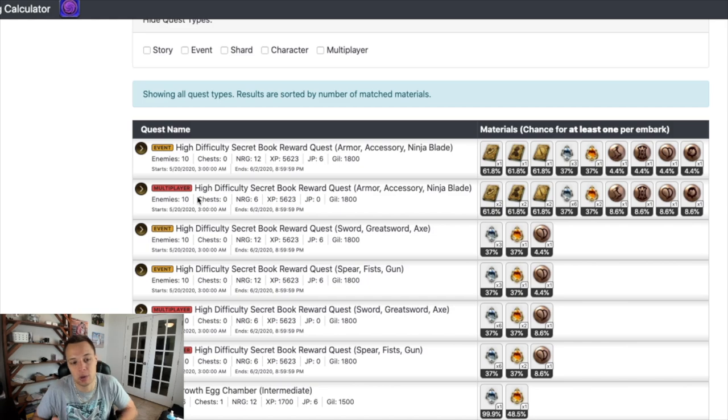The main thing we're going to talk about is why you should be farming multiplayer more than anything during the week. Multiplayer is going to save you stamina because you're only going to spend six stamina per run no matter what you're doing, even if you're hosting. You're not going to have to use as many refreshes, and we're going to show you why multiplayer is significantly better than the regular event quest, even on auto repeat.